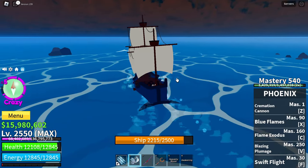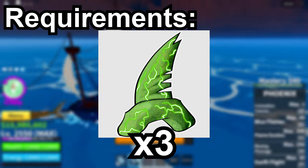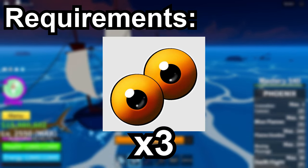In total, to craft the two items and the magnet, you'll need: 20 shark teeth, 30 full skulls, 3 mutant teeth, 8 electric wings, and 3 terror eyes.